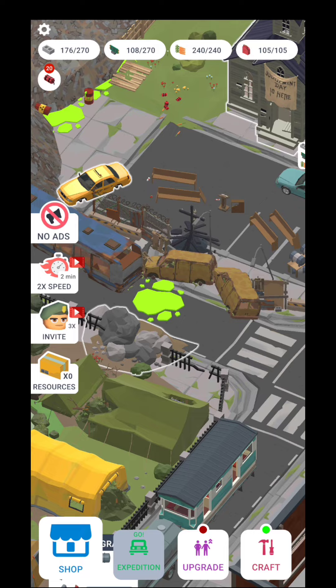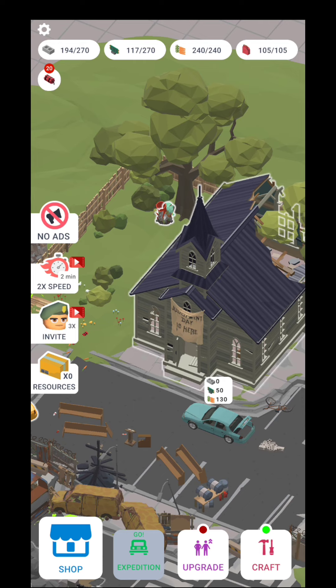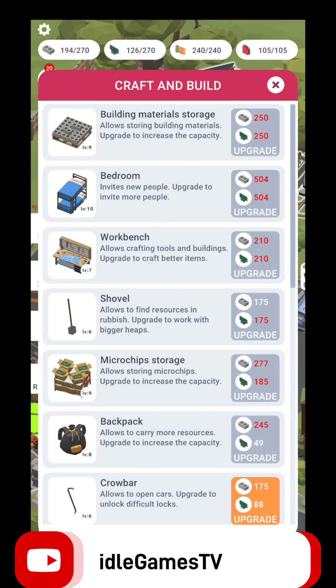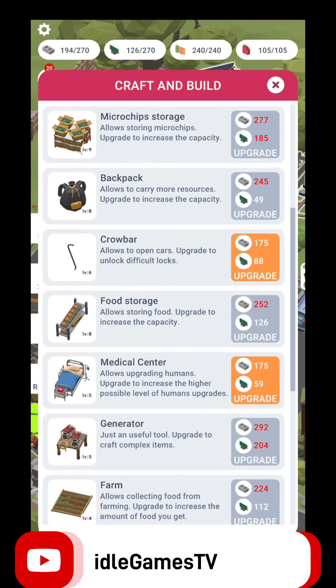Right now I'm going to put the dynamite over here and explode this part, and afterwards I'm going to be able to go to the church. Let's open the church and see what we're going to get. Don't forget about the trash — you do need to upgrade and craft different kinds of things like the shovel and the crowbar, because you will not be able to open specific cars or pick up some trash without having a specific level for those.